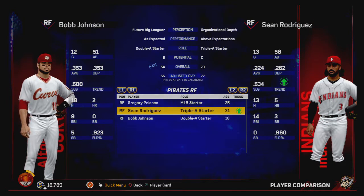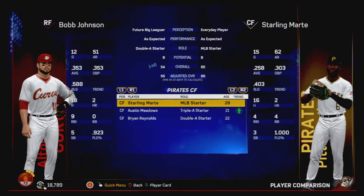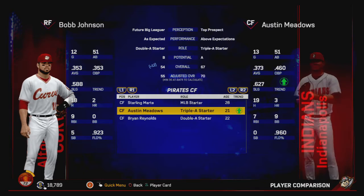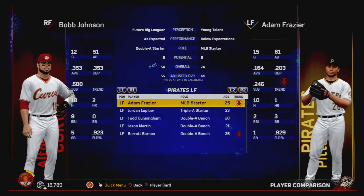The Triple A guy is actually pretty good — we're going to have a little battle there. Sean Rodriguez is a 73 and he's playing above it at a 77. So we're probably going to be down here in AA for a while unless they make a trade. Let's see — we can play all over the outfield. Starling Marte is an 85, good solid starter. Not a whole lot down here in double and triple A — down here it's 67 to 61. Adam Frazier at a lowly 74. We might be playing left field when we come up.